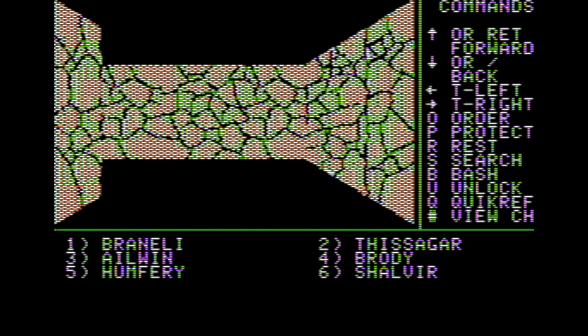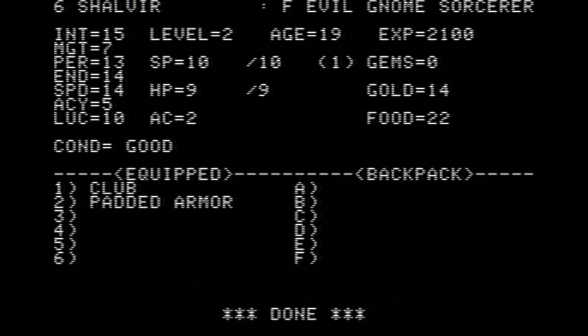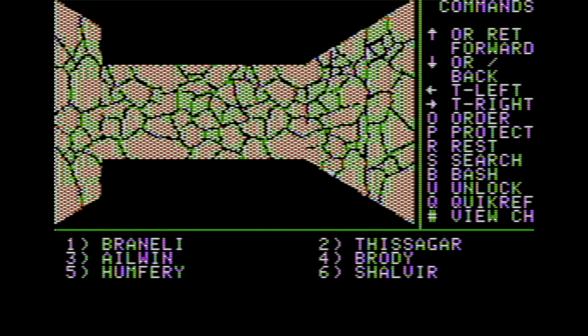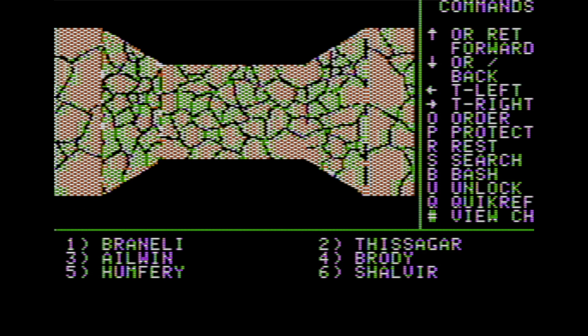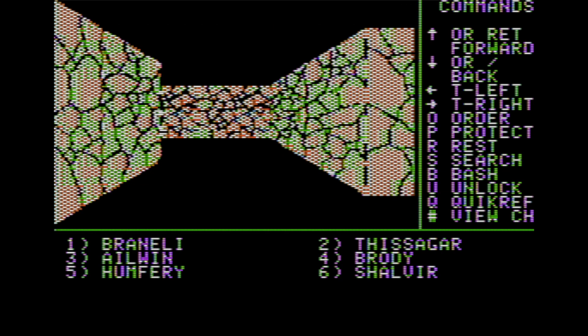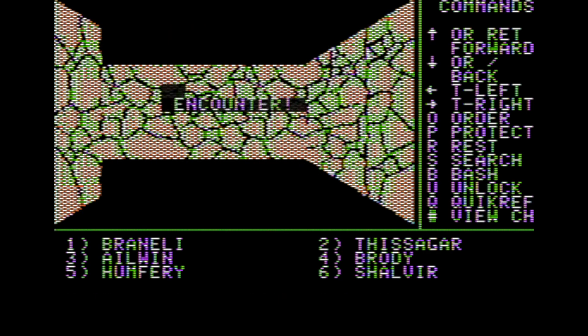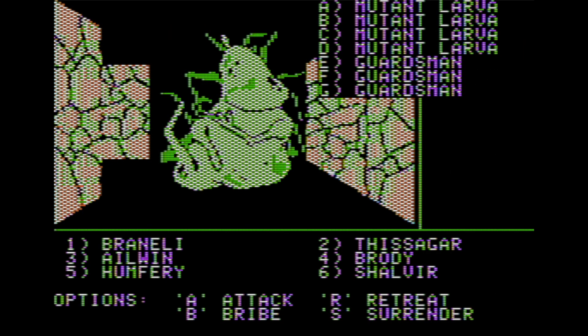Let's rest and re-up. Cast 1-5 and cast 1-5 again. We have one more of these to go. Over here — 'don't turn around' — and we get an encounter: mutant lava and guardsmen. I believe guardsmen are the ones I'm supposed to retreat from; let's see if that works — nope. Let's shoot the mutant lava then and attack. They're not too bad.